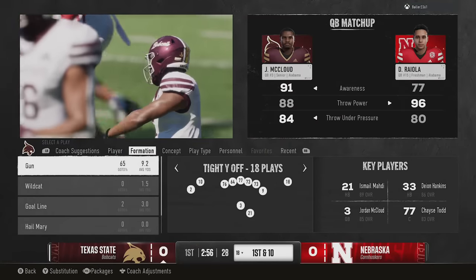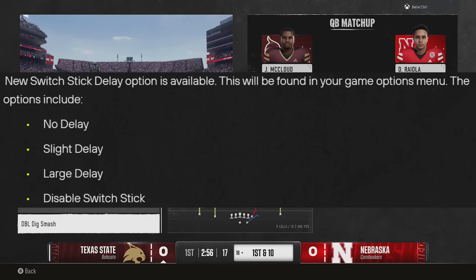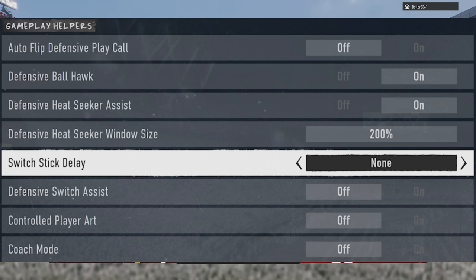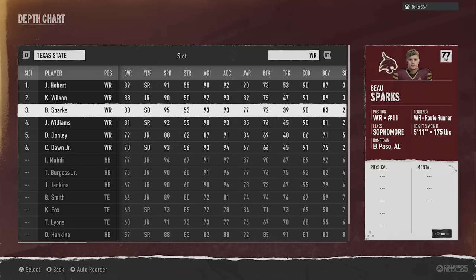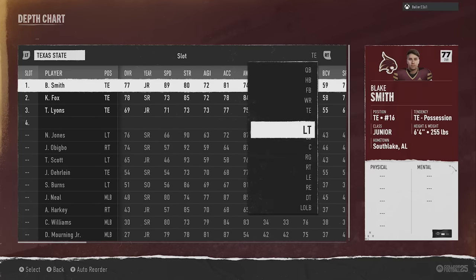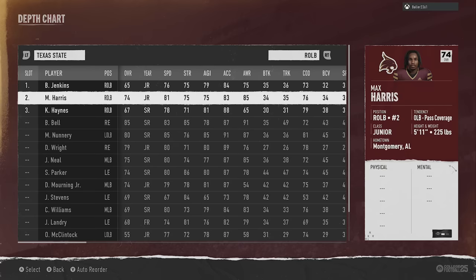The first update is all about gameplay. The first feature is a new setting in the gameplay helper section called 'switch stick delay.' You have the option to set it from no delay, to slight delay, large delay, or completely disabling the switch stick. A lot of people are happy about this because there are times when a play starts and you accidentally switch to a cornerback or safety, get lost in coverage, and your opponent throws a touchdown to a wide open receiver.